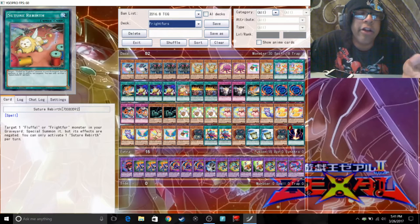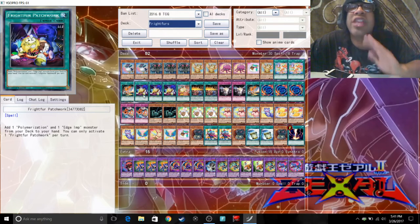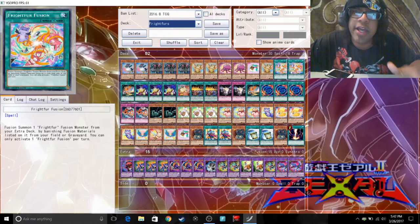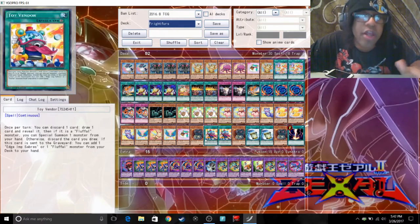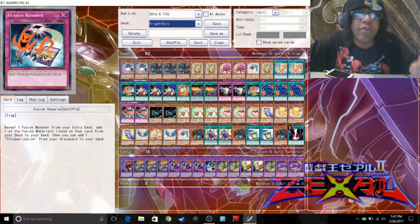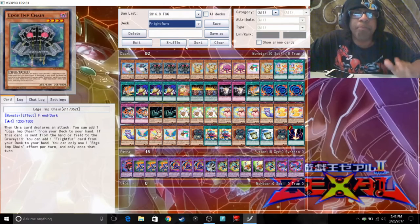Suits of Rebirth is good for recovering monsters from your graveyard. Fright Fur Patchwork — run three of these because they will save your life. Patchwork will help you bring out Edge Imps and Polys to your hand so you can do your fusions. Fright Fur Fusion is basically the Fright Fur version of Miracle Fusion, so definitely run that. Three Chains and three Sabers. Don't run Tomahawk or Saw — if you want to bring out Leo, use King of the Swamp because it's a good substitute and can also search Poly.